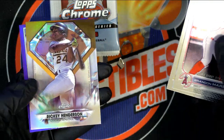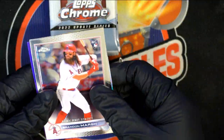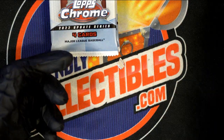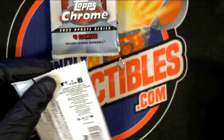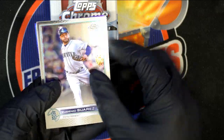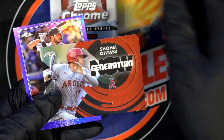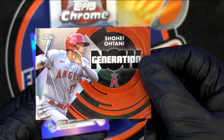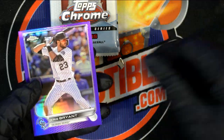Brandon Marsh — nice rookie card to get there. Rickey Henderson diamond — we're going to top load that Brandon Marsh, that is worthy, that is worthy. Maybe get that thing graded. Brandon Marsh looks like he has a bright career ahead of him. Nice Ohtani — that goes into a top loader. Look at that — generation card, boom.